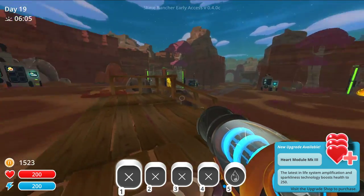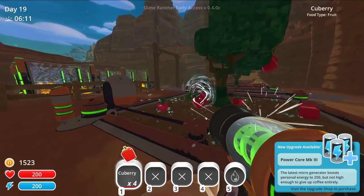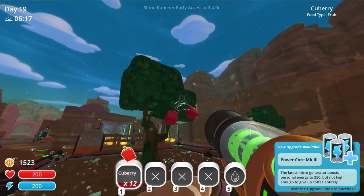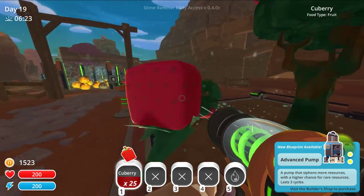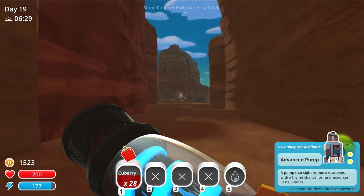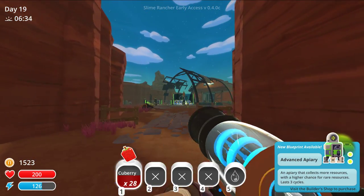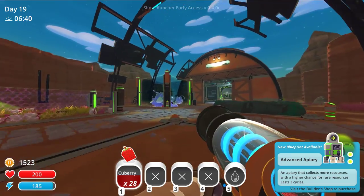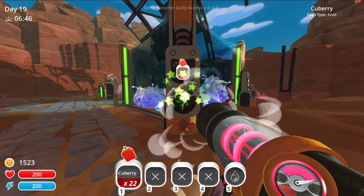And now we can afford the heart module 3 too. Every day that passes, more stuff is unlocking. Let's go ahead and fill up on these cube berries and the power core mark 3 as well, which helps you travel a lot. I've been devoting the cube berries entirely to the pin I have back there with my Phosphor Largos. An advanced apiary — collects more resources with a higher chance of rare resources, lasts three cycles. We're going to need some money really soon, so mint mangoes are going to be the thing right now.